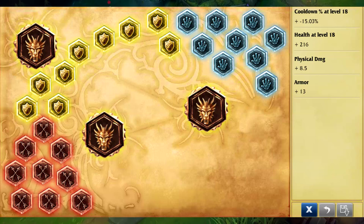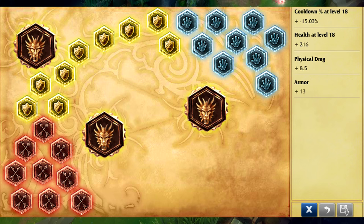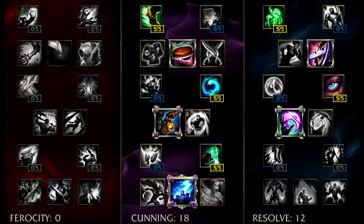For Fresh's runes I like to run AD marks, health per level yellows, CDR per level glyphs, and armor quints. This rune page is pretty standard for me. I sometimes switch my glyphs - I used to run flat CDR but now run CDR per level. You could also run MR or MR per level glyphs; it comes down to personal preference, but this is the standard page I run for Fresh.